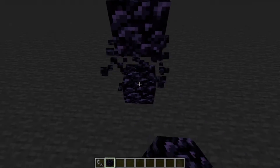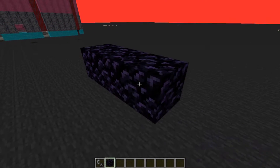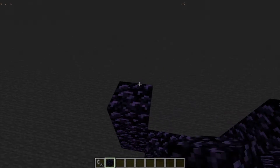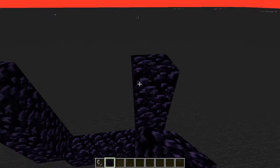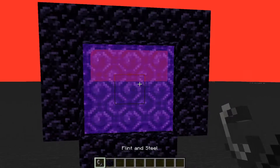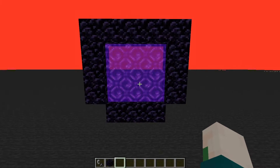To begin with, place your obsidian three blocks above the bedrock ceiling and make sure it ends up as a three by three grid. I would recommend having the corner blocks for at least the top two layers but it's really not too necessary. Remember to light the portal with a flint and steel or a fire charge or whatever method you like.